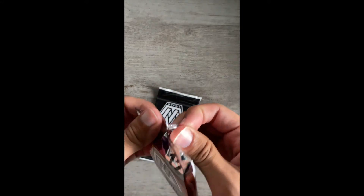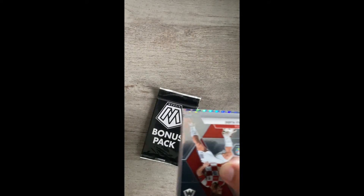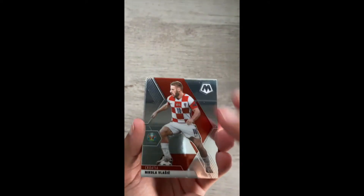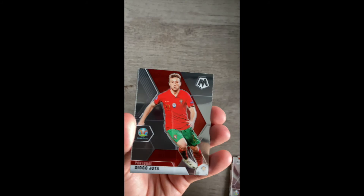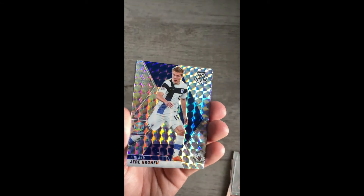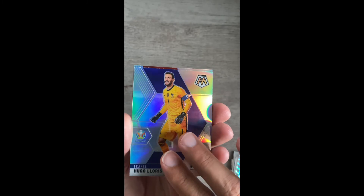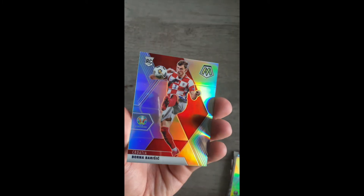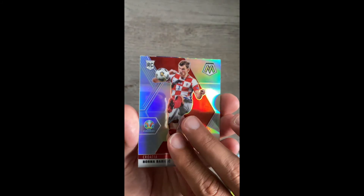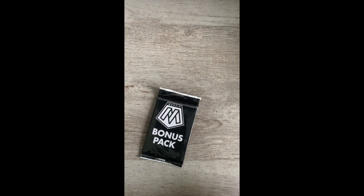Okay, getting through this Mosaic base. So far we've had some nice pulls in terms of rookie parallels so I'm hoping the luck continues. I don't know if the players are good or not — no idea — but here we go. Let's breeze through this: got a rookie Tyler Roberts base, we have a Mosaic Uronin non-rookie, we have a Hugo Lloris silver, a silver Borna Barichik — rookie, pretty cool — and then we have a Breakaway green Mosaic Girard.